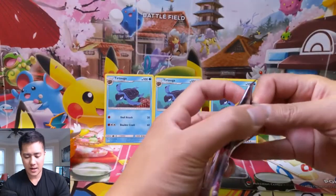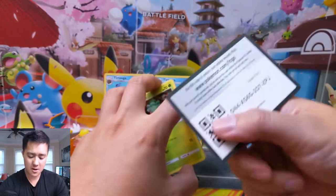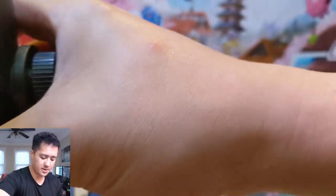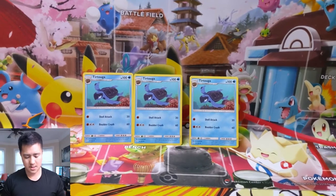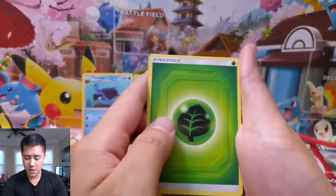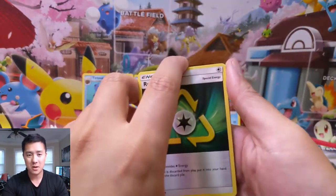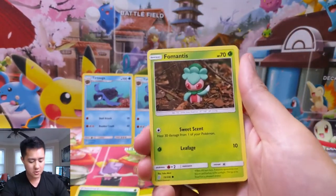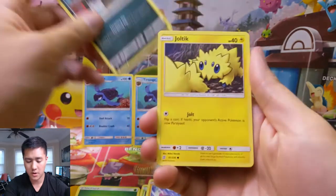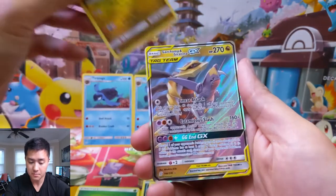We haven't pulled a new Mewtwo yet — I feel like that's one of the chase cards. Alright, for our first pack, as always if you enjoy this content hit that like button. We're also going to try to play some PTCGO in the near future. We got Mantyke, Riolu, Purrloin, Joltik, Tynamo. We haven't pulled the Dragonite either — that's one I really want — and a Druddigon.